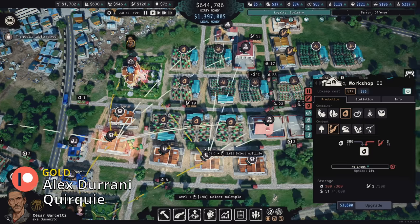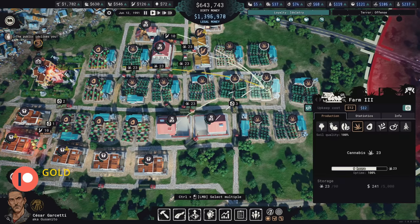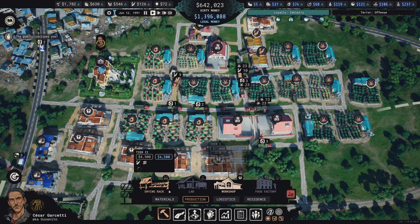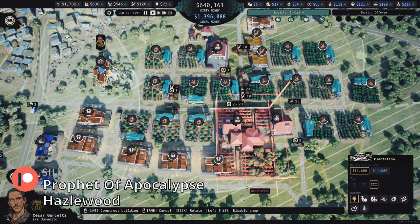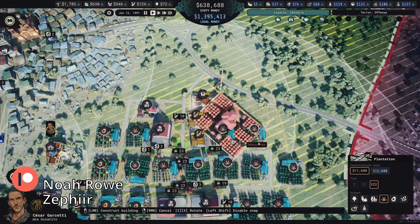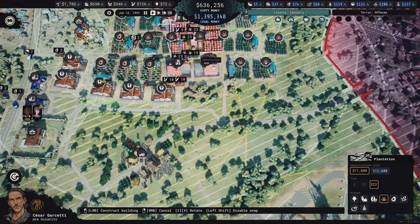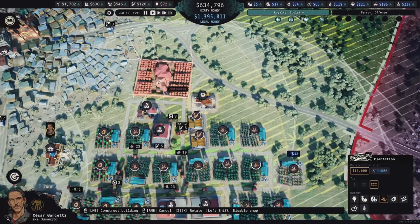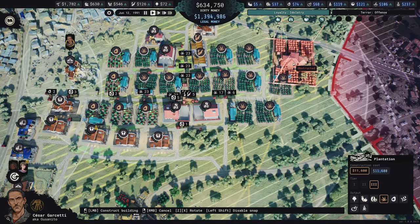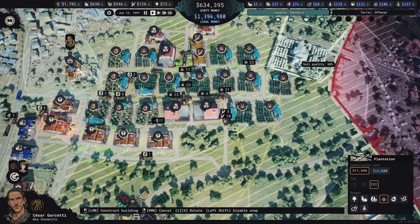It looks like my warehouse and workshops are just filling up with avocados — I'm over-producing avocados. I've added a few more cannabis fields and upgraded them all to Farm 3, but it doesn't seem to be enough. So I'm going to make sure we have plenty of cannabis by getting a plantation in here — a level three plantation. I'm tempted to place it in an area where we can get like 60 fertility. Yeah, right there — 60 is fine with me.